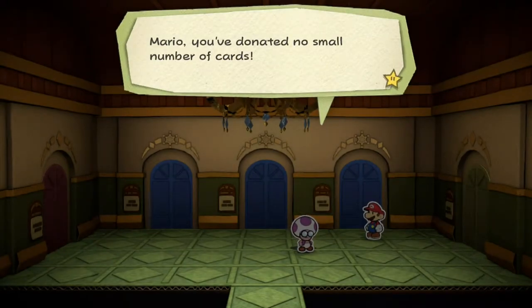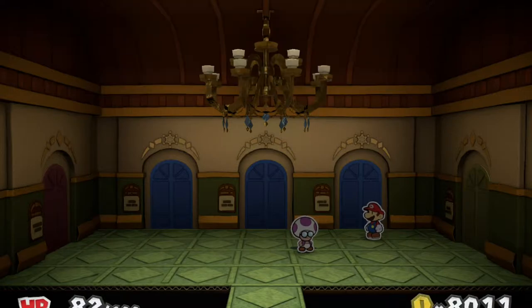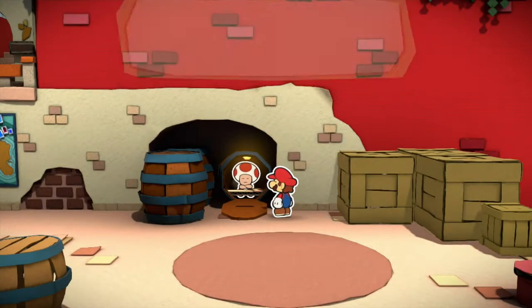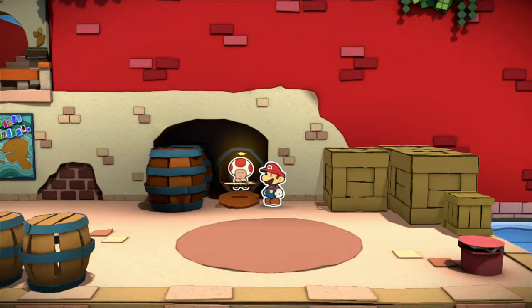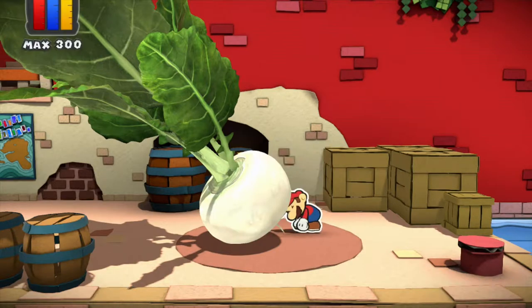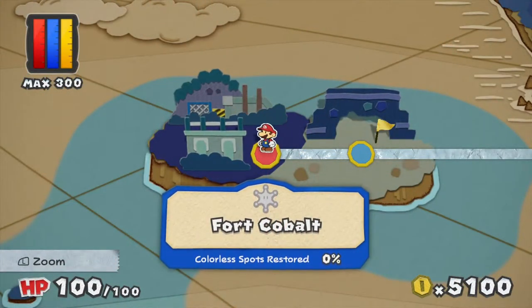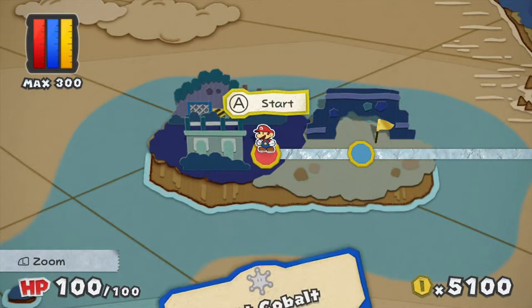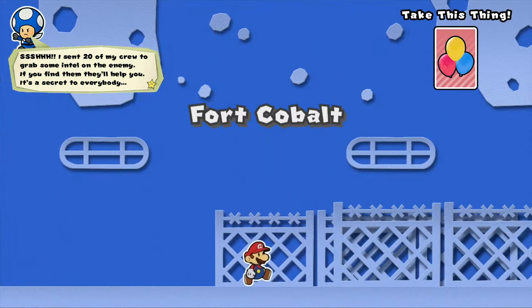What's this? Mario, you've donated no small number of cards — it's enabled us to procure more for the gallery. Yes, I came out of a different door, don't worry about it. And with that, we are ready! Let's head into Fort Cobalt.